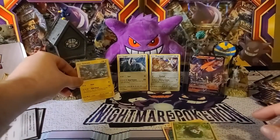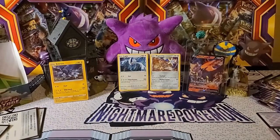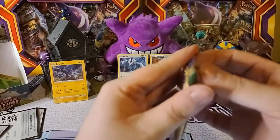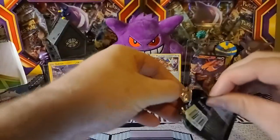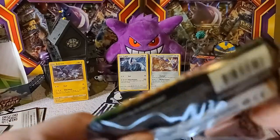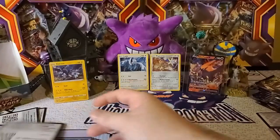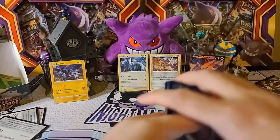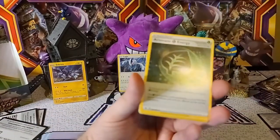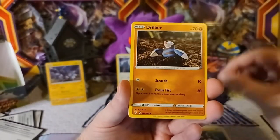Definitely say that this side of the booster box is more holo-heavy than the right side — we got three right there. Definitely happy about those pulls. There are a few of those holos I believe I'm missing. It's always good to get cards you're missing, especially when you like to go for a master set.